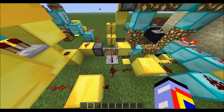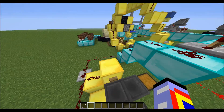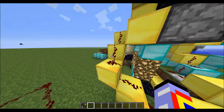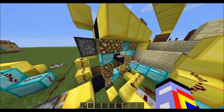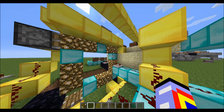So now this starts cycling. This is the off button to turn it off. There's one repeater in between each piston, so that it will turn, and you leave one space open so that it can push.